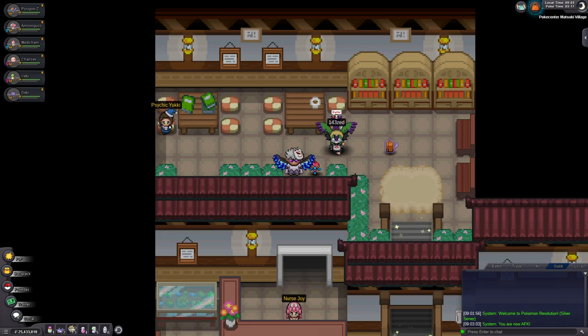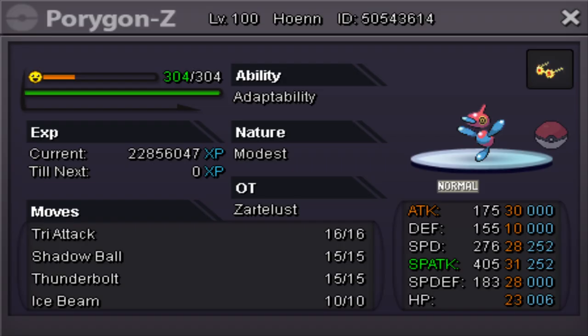So yeah, I'm here with three normal types and then stall. First of all, we have a Porygon-Z running Specs Modest with Tri-Attack, Shadow Ball, Thunderbolt, and Ice Beam. Thank you to Zarte for letting me use this — it's really good, and it should be fun.